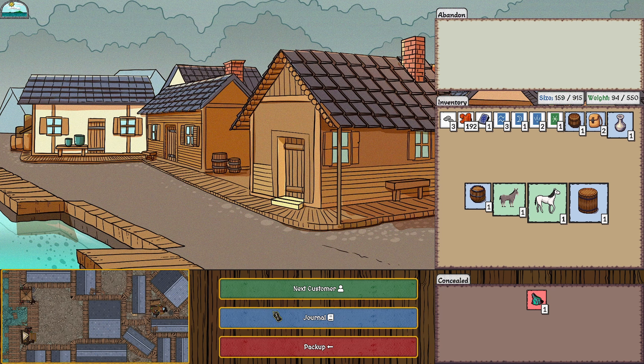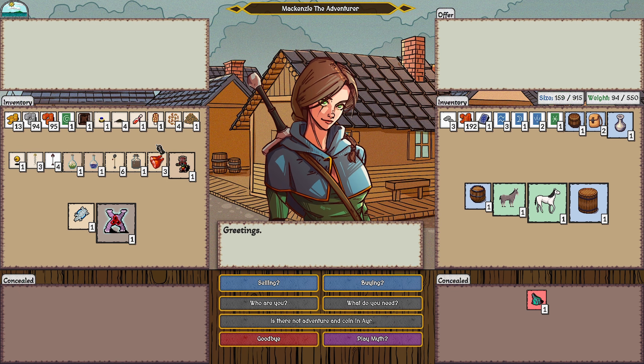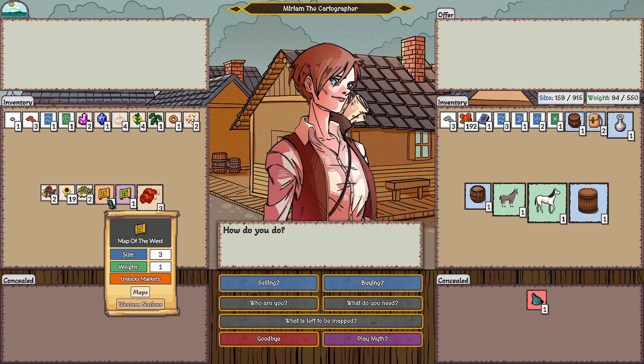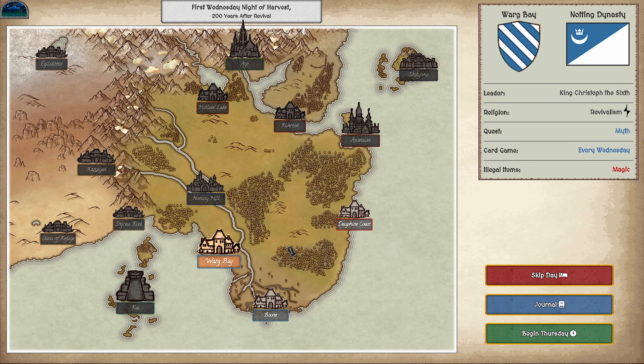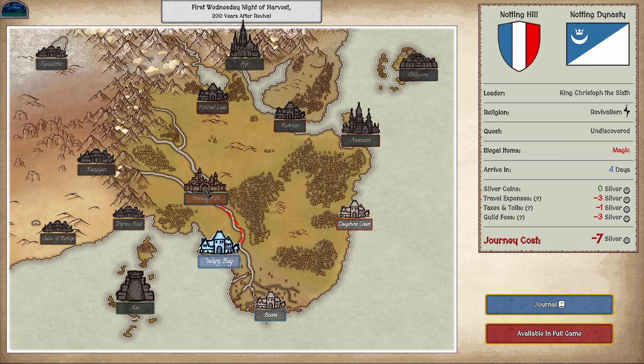I love the direction of this game — so many items, tons to do, and I can't wait to see the other quests and towns. Looking at the journal, there are seven more undiscovered towns and 17 quests to complete. I find a Map of the West from a merchant, pay the price, and a new market — possibly the Oasis — unlocks, though it's not accessible in the demo.